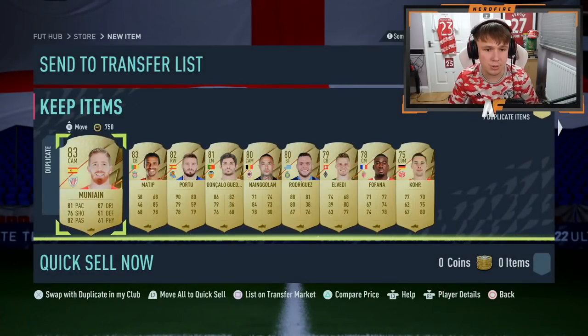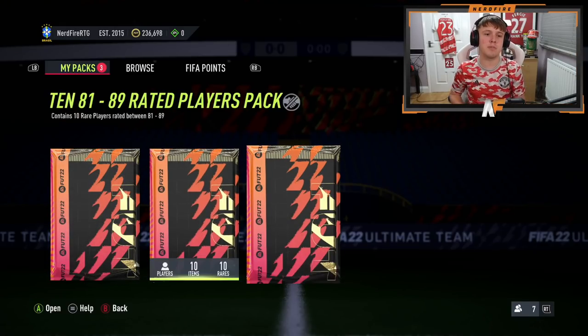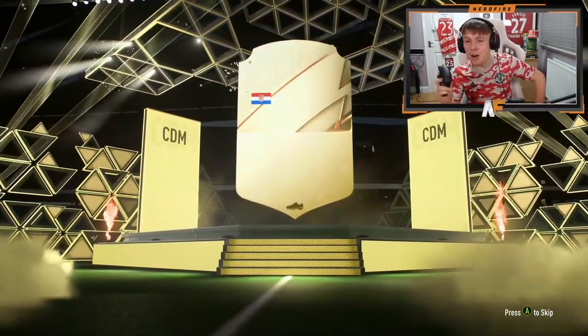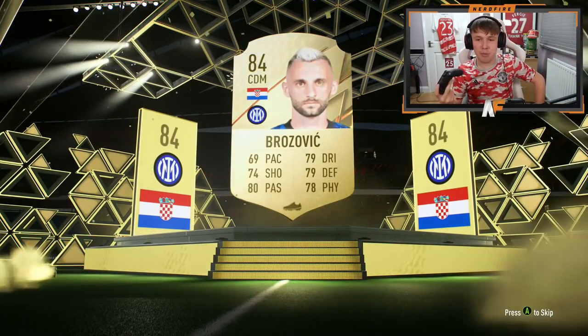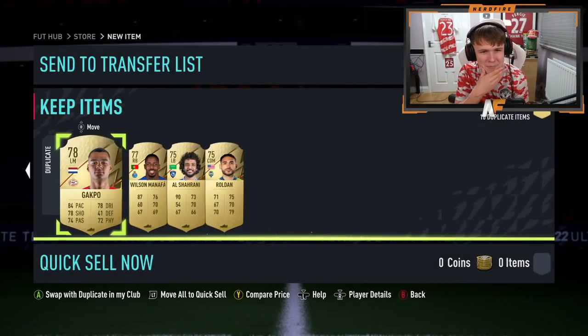On the RTG we've got an Ultimate pack, an 81-to-89 rated 10-player pack, and an 85-plus times ten. Let's kick off with the Ultimate pack — this guarantees an 84-plus. Wow, every untradeable Ultimate pack I open is absolutely awful — Rozovic in the Ultimate pack! That was atrocious, and about half the pack is duplicates.